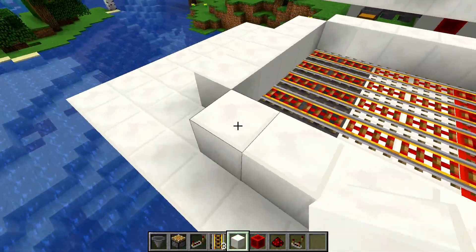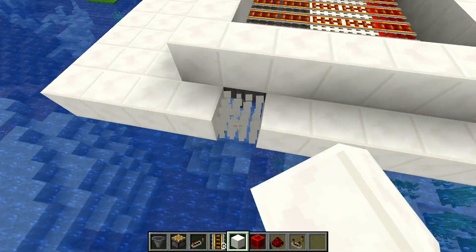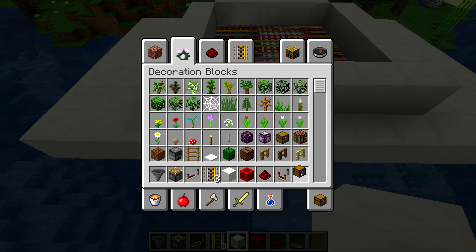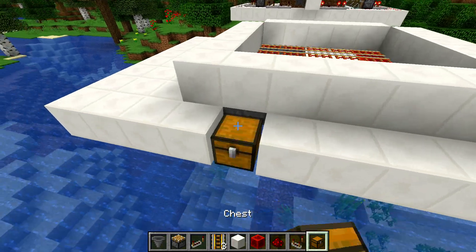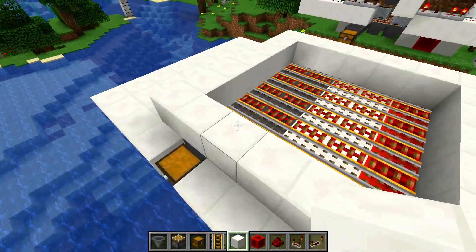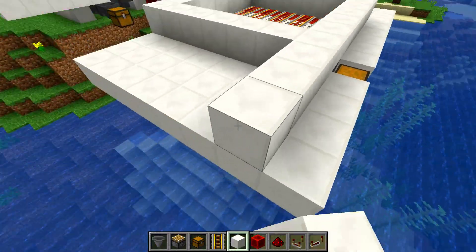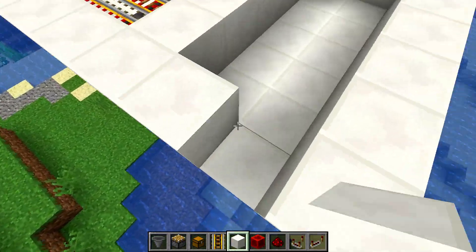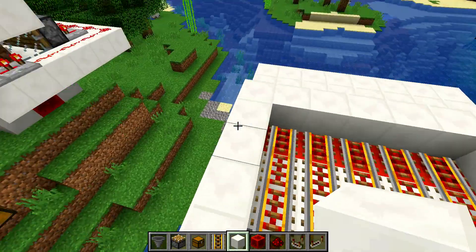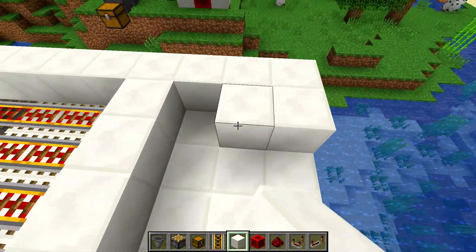We're going to put some of those across the front as well. Now right where that ends, we're going to grab a chest and place it right there — that's going to be your collection zone. Now we're just going to expand our surface area here a bit, bringing it all the way out to the edge of that 13-block border, fill that in, and do the same exact thing on the other side.